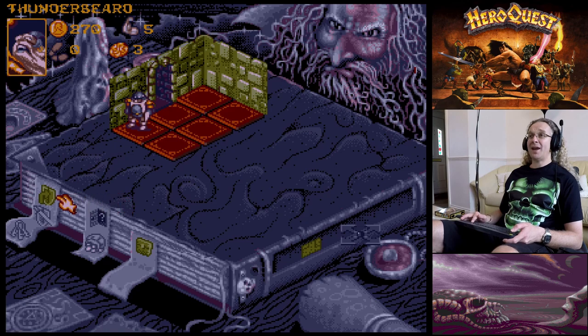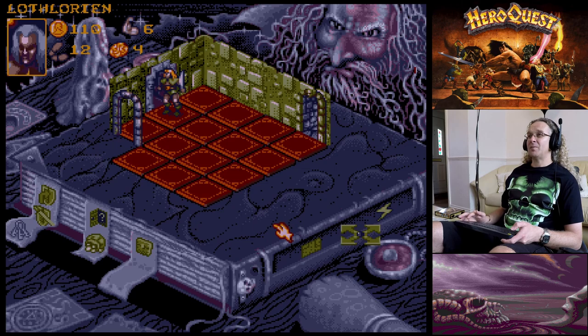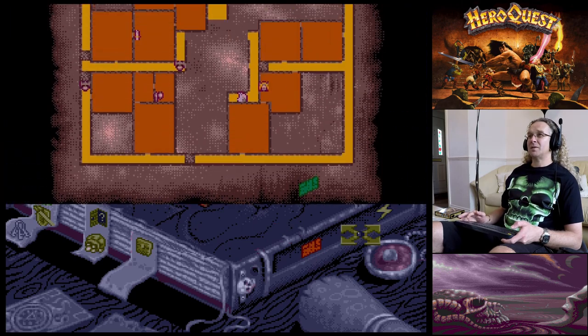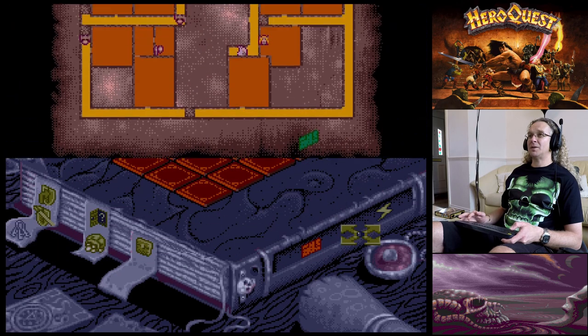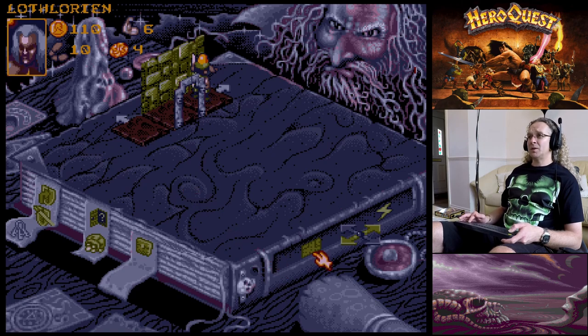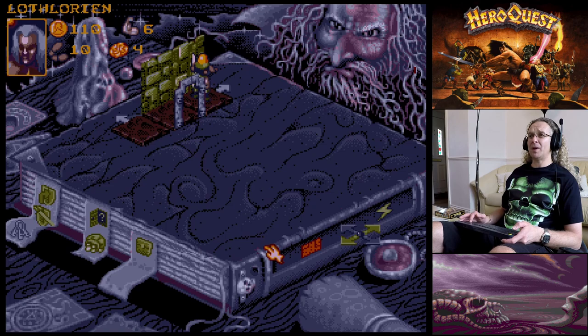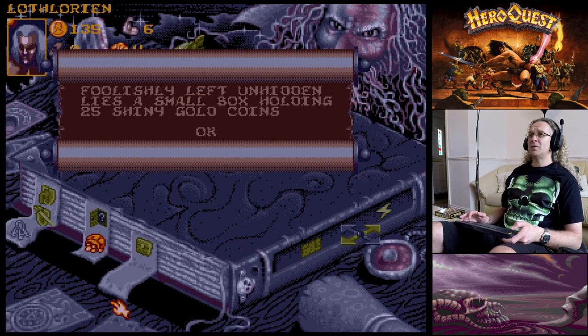This room hasn't been searched for anything. The only downside of the computer version is you don't know if you've already searched a room. Moving the Elf up - the Wizard explored and found a dead end. There's a doorway up there. Searching for gold - 'Foolishly left unhidden lies a small box holding 25 shiny gold coins.'